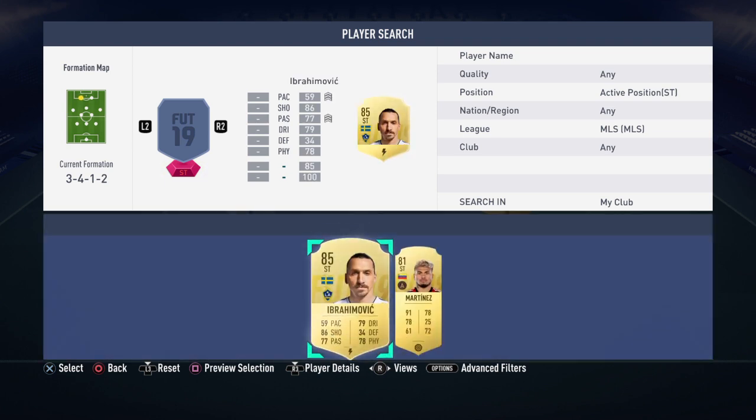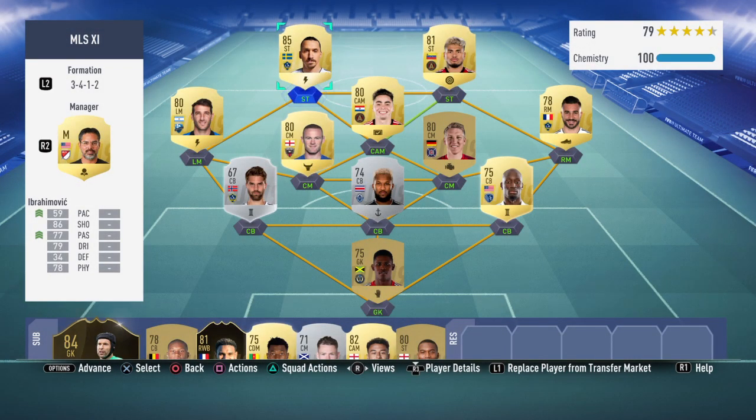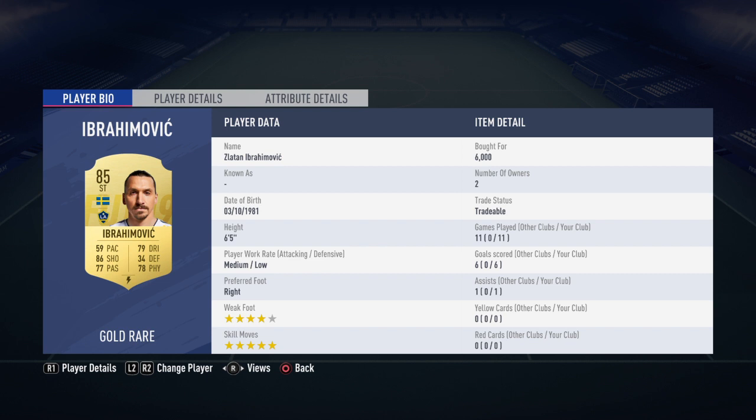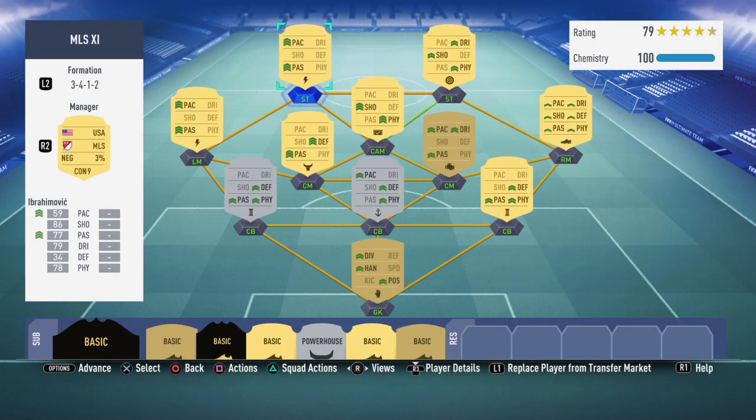Our two strikers are Ibrahimović and Martínez. Ibrahimović feels insane — he's 85 rated, 86 shooting, 77 passing, 79 dribbling, 78 physicality. His 59 pace doesn't feel too bad, as pace doesn't seem to be so much of a factor right now in this FIFA, making players like Ibrahimović and Andy Carroll a lot more useful. He's winning a lot of headers for me — he's got 6 goals and 1 assist in 11 games. He's got 5 star skill moves and a 4 star weak foot. He feels like a beast and for 6,000 coins you've got to pick him up as soon as possible. We've added that Catalyst card to boost pace and passing.